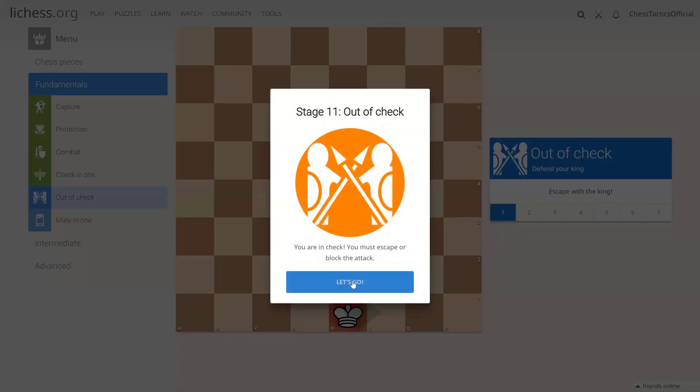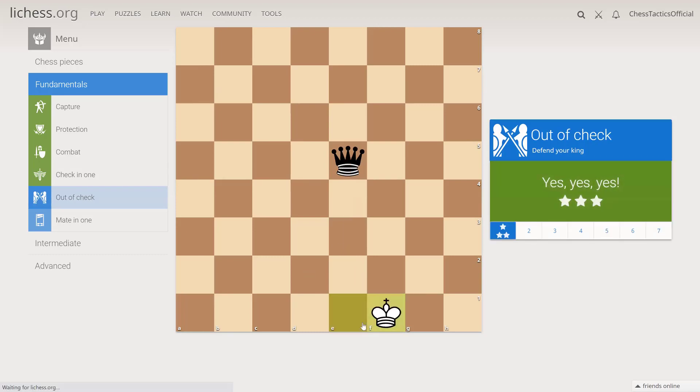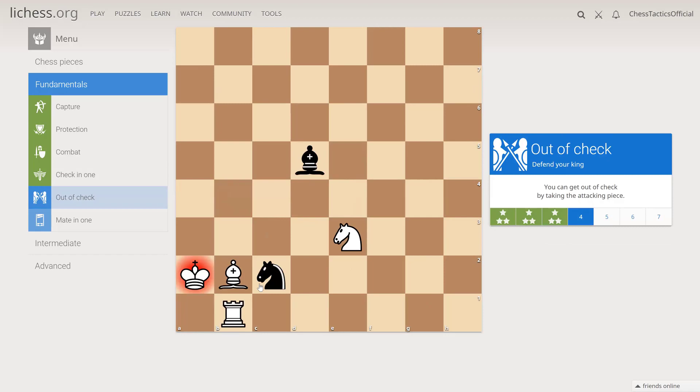If you are in check, how to get out of check. The queen attacks our king, so we just move king f1. King is attacked by the queen — let's move king b4. This rook is attacking our king. We cannot move away because this file is also taken, and we cannot move into check according to the rules of chess. So we need to block. Here we can block on c4, but it's preferable to just take the piece that is checking.